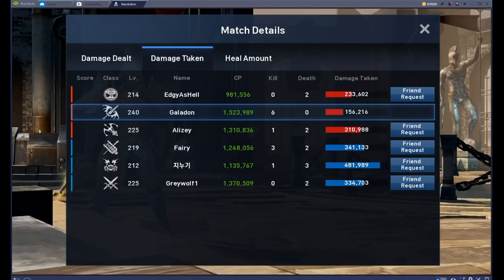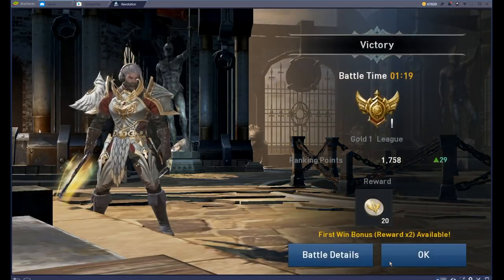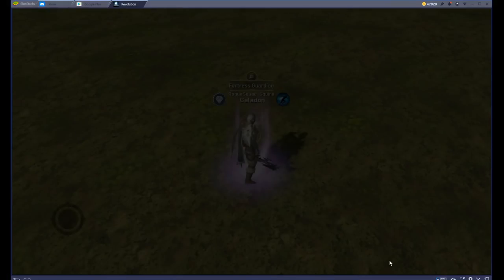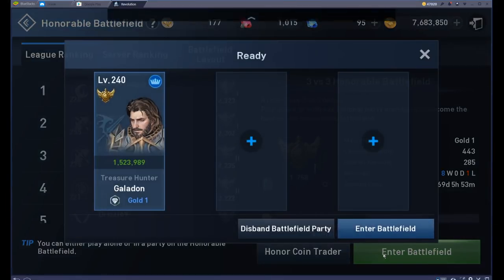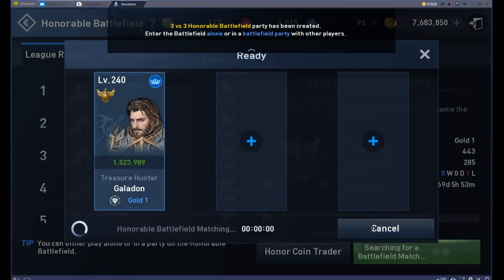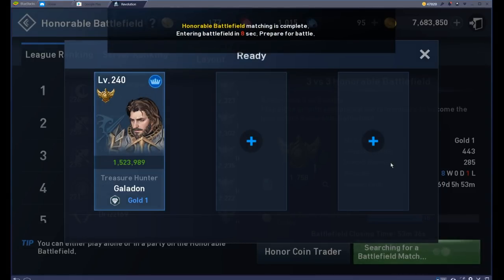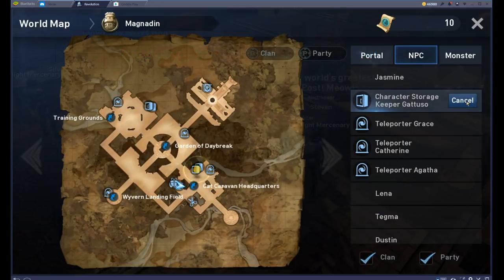Lots of damage done, not a lot of damage taken. You pick up these rewards - these coins are going to get you some great deals in the shop. So get in there for those 3v3 honorable battlefields. I like to go with randoms, but if you've got two friends with you, definitely go together. If you want to find me on a night of honorable battlefield, I will definitely join you. Remember it's three v three - don't try going by yourself, it doesn't work that way.